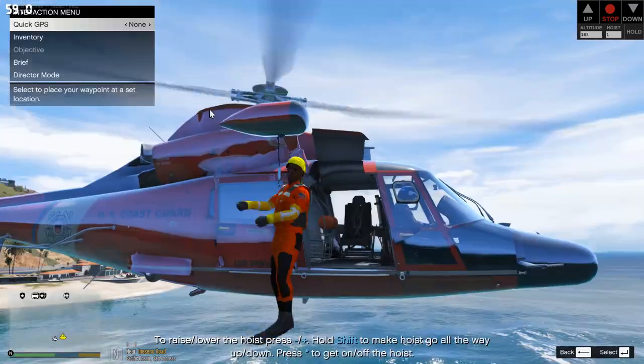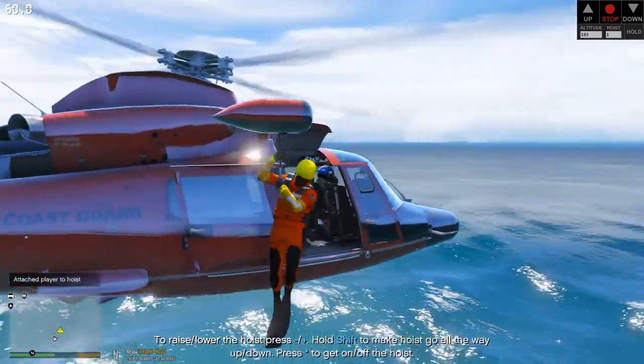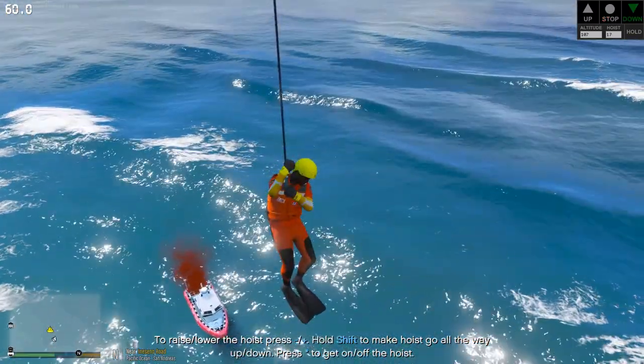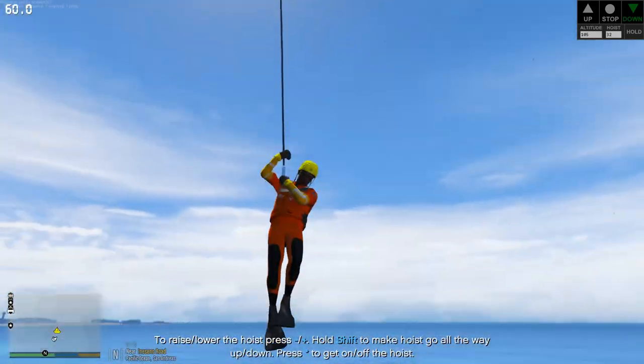Let's attach to the hoist — we're on the hoist now and getting ready. Let's not pull out a gun — let's get ready to go down. We are going down. I'm going to try to make our rescue here. This is just awesome — this is definitely my favorite callout pack.